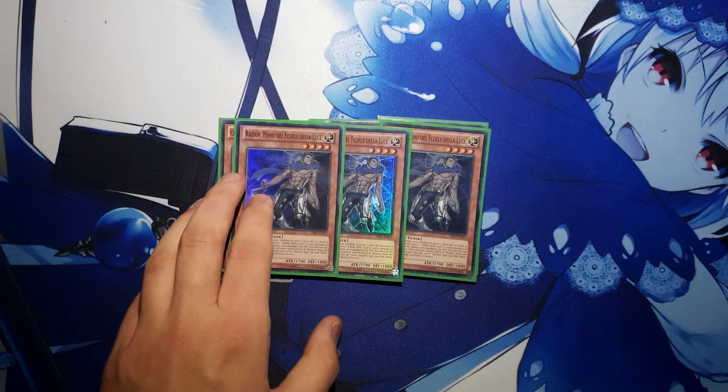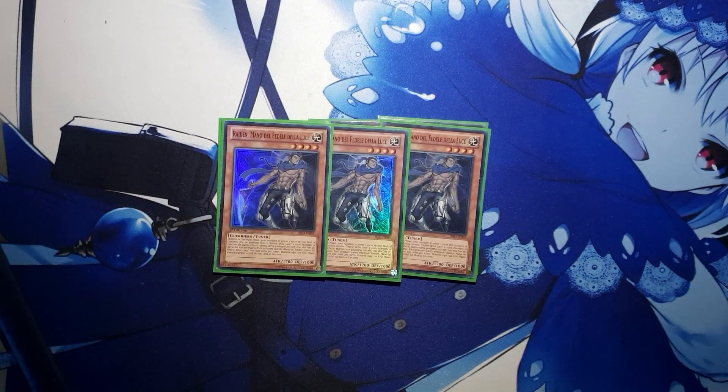Next we are playing 3 copies of Raiden because it's the best Lightsworn, and that's it for the Lightsworns. I would consider playing the Light Fairy level 3 Lightsworn — she's pretty much useless but is good because she's a Fairy — but Charge of the Light Brigade is at one, so it's not really worth it to cut Celestia for that. Keep in mind that Charge only searches Raiden and cannot search Celestia.